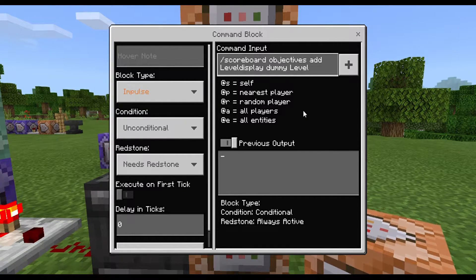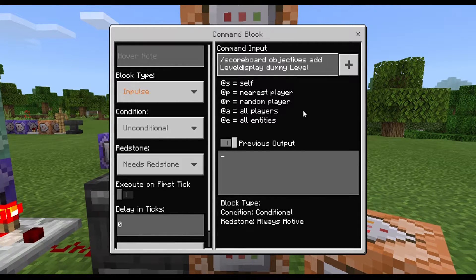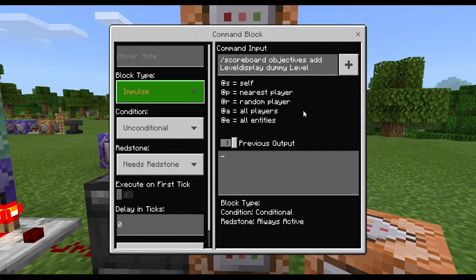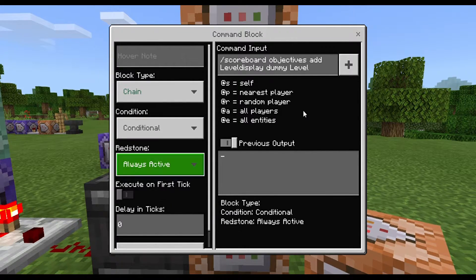In the next command, type: /scoreboard objectives add level display dummy level. You can actually change the text at the very end after 'dummy' to anything you want — you can make it fancy with colors or whatever else. This command reinstates and re-adds the level display dummy, but this time gives it a new display name. We want this Chain, Conditional, Always Active.